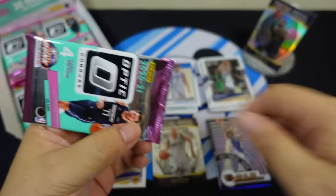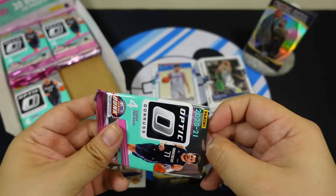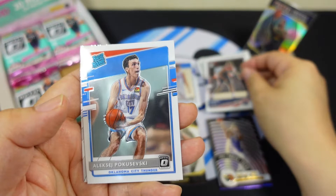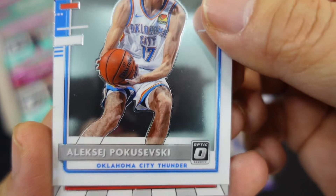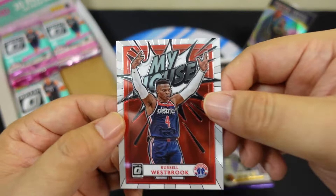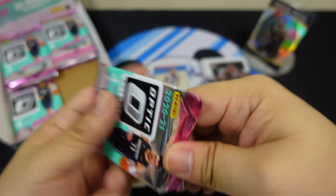We haven't seen any of the big rookies like LaMelo or Anthony Edwards yet — I'm hoping more for the autos. There's a rated rookie here — Aleksej Pokusevski from the Thunder. Let me try to pronounce that: Pokusevski — let me know if I'm wrong. And Russell Westbrook — my house!